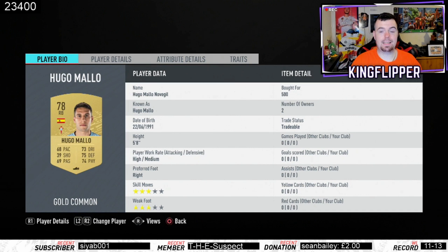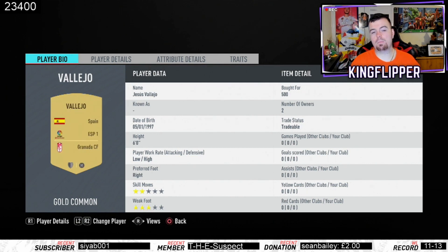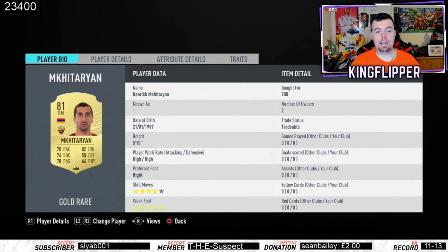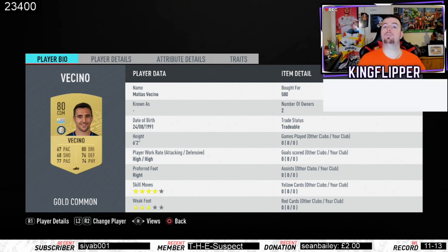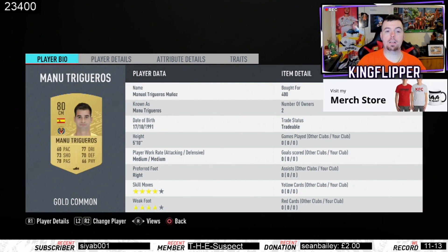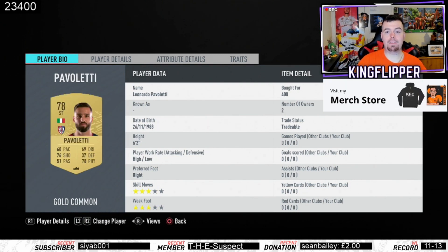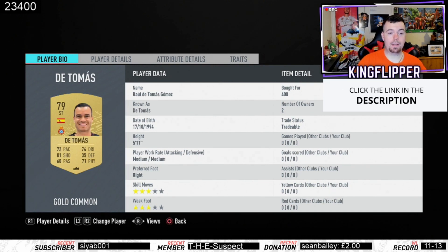Any right back is about 500 coins bid. Valero, 77-rated Spanish player from Spanish league, 500 coins bid. Caro, 150 coins bid. Canela, 150 coins bid — both from Spanish league two. Micky, 700 coins bid from Roma. Vicino is your Inter Milan player — 500 coins bid, CDM, pretty decent. Trigirios, 400 coins bid from Spanish league. Paveletti, 400 coins for a 78-rated striker. De Thomas, 79-rated striker at 400 coins bid.